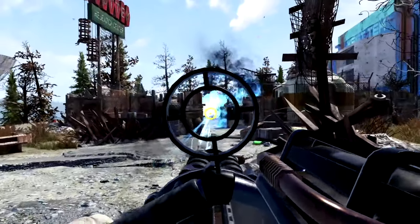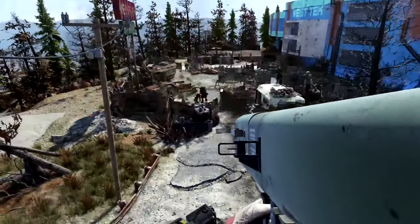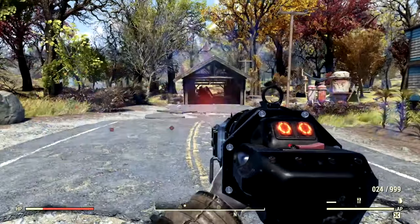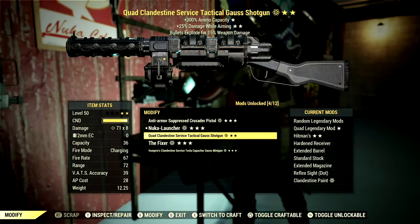Usually, this card would be used for Gauss weapons which naturally have an explosive effect, grenades, and missile launchers by making each explosion massive. However, since the Season 14 update, this card now works with any weapon that does explosive damage. Now over in the weapons, these are the five explosive weapons that we're going to be testing out with this Perk card.